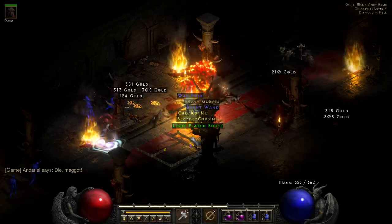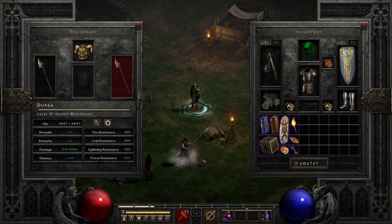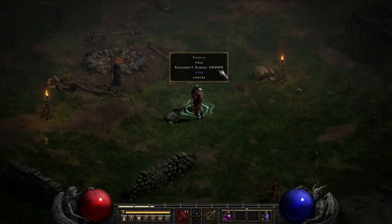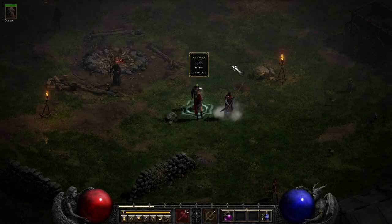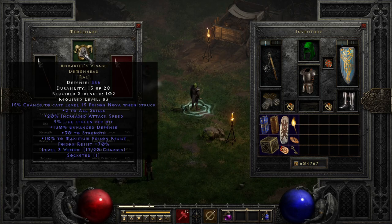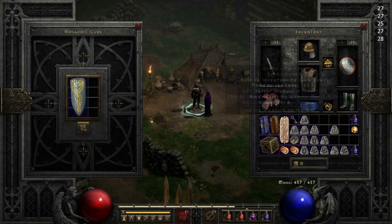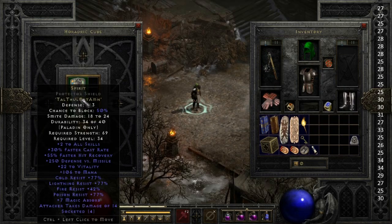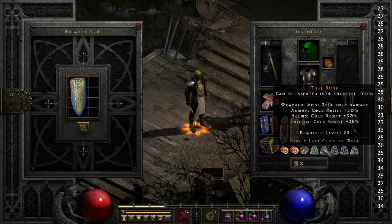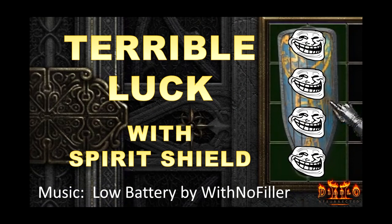I gave that amazing Fortitude to my mercenary, and now he's an unstoppable force that goes by the name of Durga. Durga's a Holy Freeze mercenary, and I'm starting to like those best because they slow down enemies. Oddly enough, the last piece of Hammerdin gear I got was the thing that should have been the easiest. For my setup, I needed to roll a perfect 35 FCR on this Spirit Shield, which is a 1 in 11 chance, but it took me 28 tries. If you want to see the full video of all 28 tries condensed into 2 minutes set to a song, then you can — that video exists.